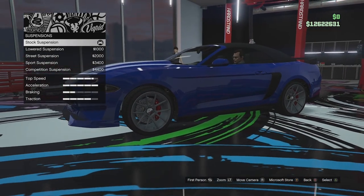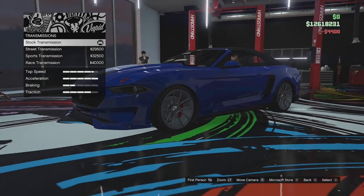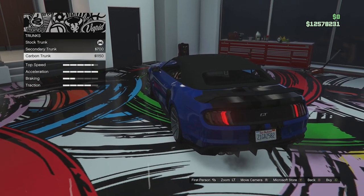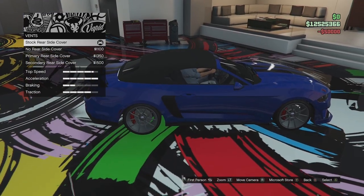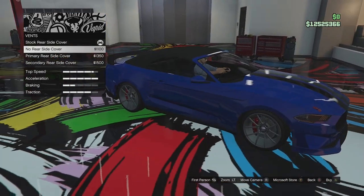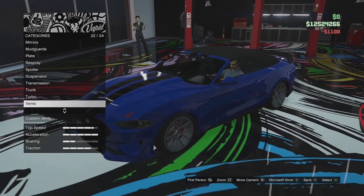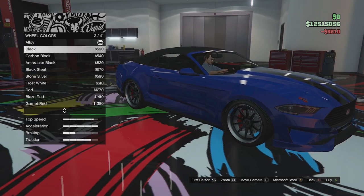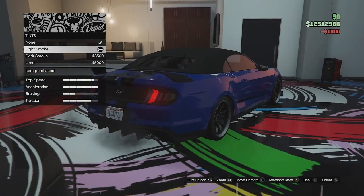Suspension: we do have suspension options — it's sitting quite high on standard, but we can lower it right down which gets rid of that arch gap and looks much much better. We'll slap on transmission. Trunk options: stock trunk, or paint it in secondary or carbon. We'll put a turbo on. Vents: stock vents, no rear vent if you want it to look a little bit cleaner, primary or secondary. I actually like to remove them — that looks much better. And then wheel options — I'm going to go with these wheels and paint them black. We'll tint the windows a little bit and put the roof down when we go outside.